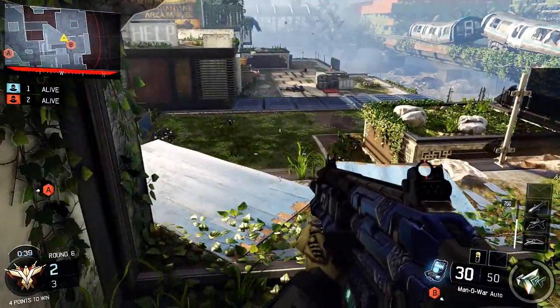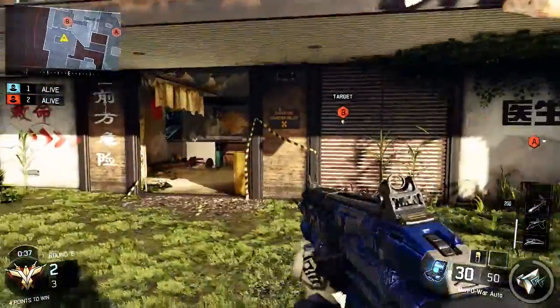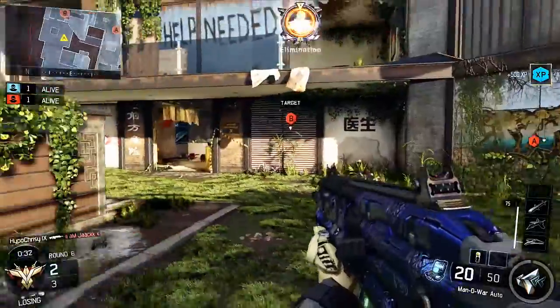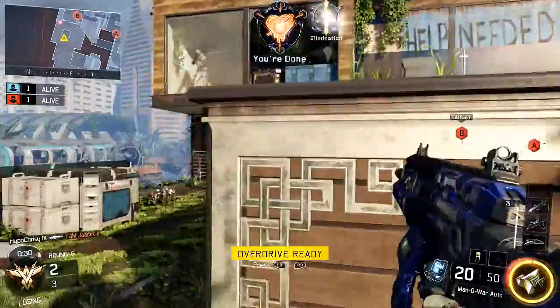Right now I'm just waiting it out again, like I was at the start of the clutch situation. Sixth Sense helps me out here — it gives me an indication there's an enemy behind me. I assume he's going to be downstairs, because that's a common place to come from, even from mid-map or from the back.